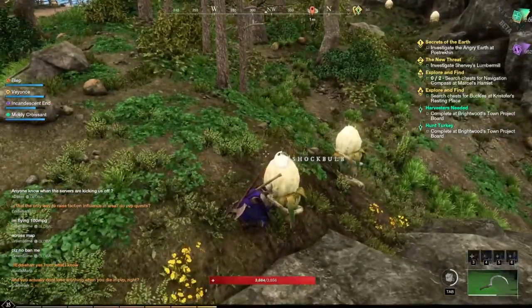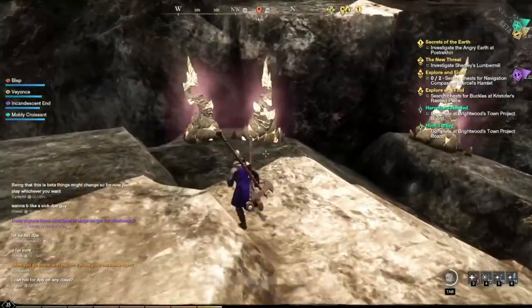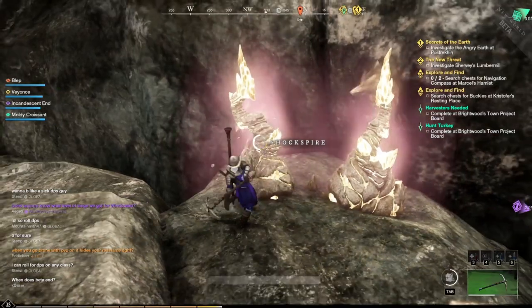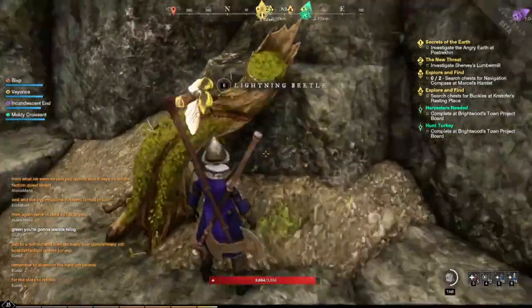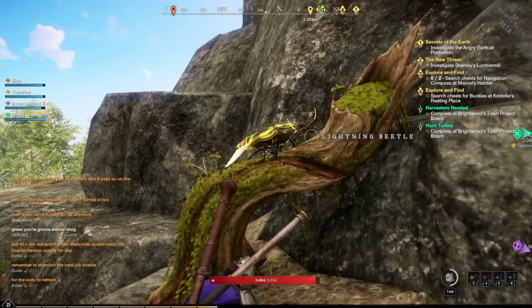Air motes can be found from three different sources: shock bulb, shock spire, and lightning beetles. The beetles are not guaranteed to drop air motes every time, but will also drop crafting ingredients sometimes.